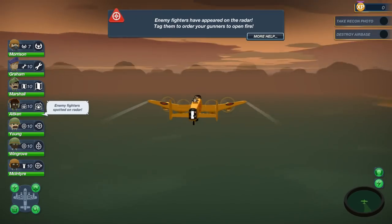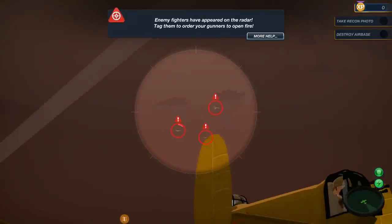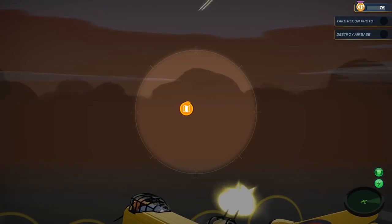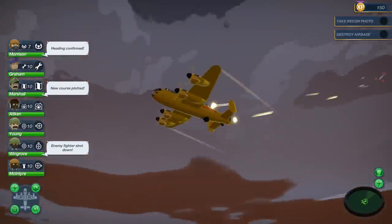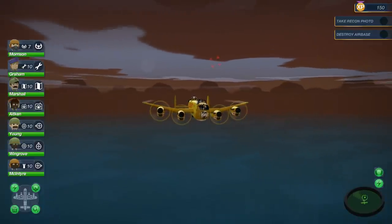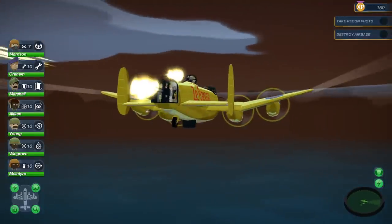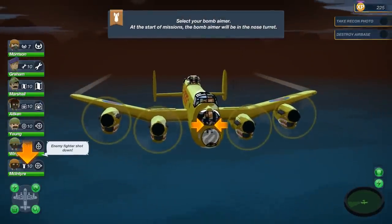Enemy fighters have appeared on the radar — tag them. Oh there they are, coming out of the skies. Our guns are already going. I think we've already shot one of them down — that turret upgrade was great. Yeah you can see one of the enemies is down, maybe two. I think we shot them down so fast. Look at those quads in the back — you can't repel firepower of this magnitude. There goes the other one, he just crashed into the water.